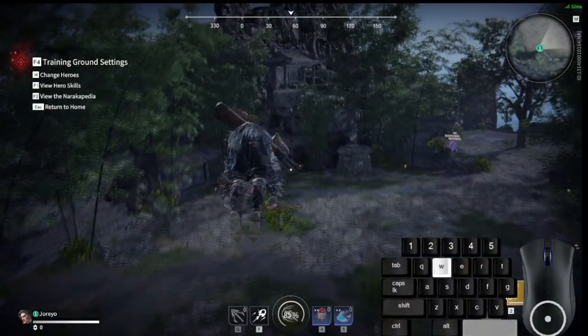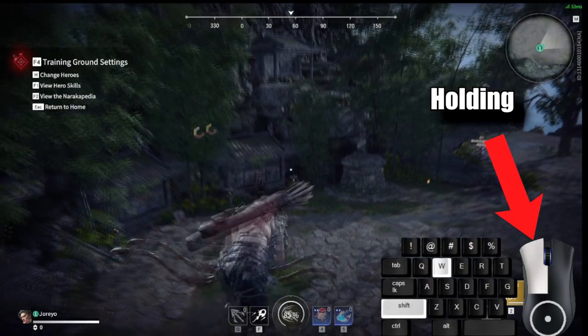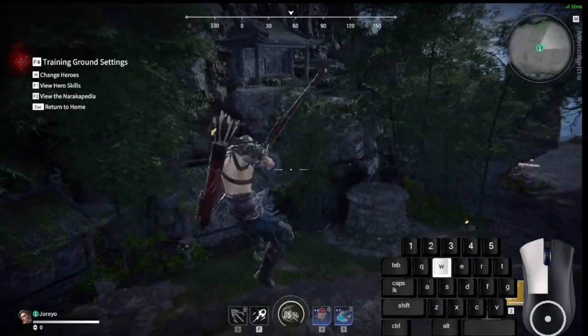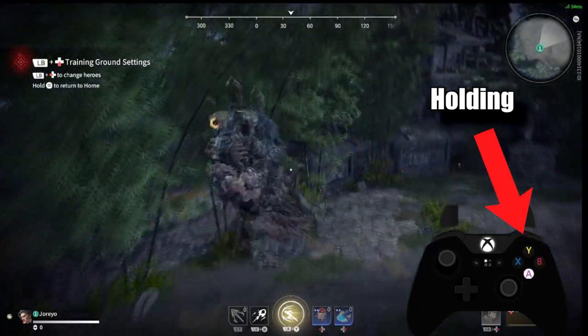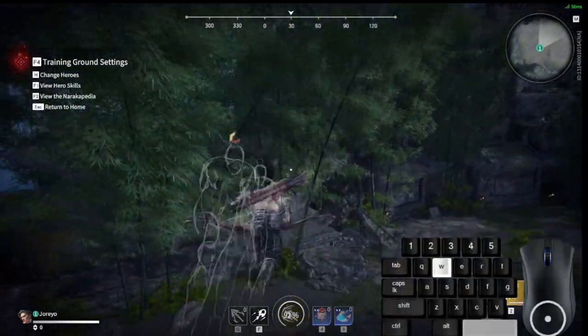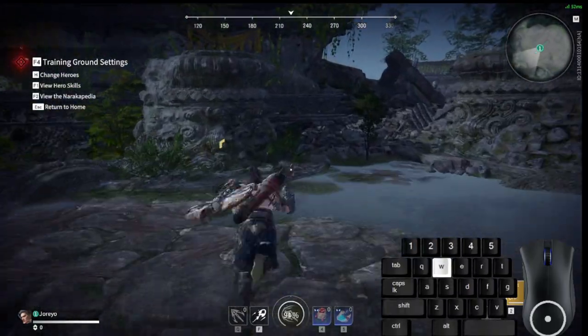I highly recommend holding the fire button all the way through the dash up until the jump and then finally letting go. I find this to be the most consistent way to execute this. You can tap, but the timing is more difficult — and life's hard enough as it is, we don't need any more one-frame links.